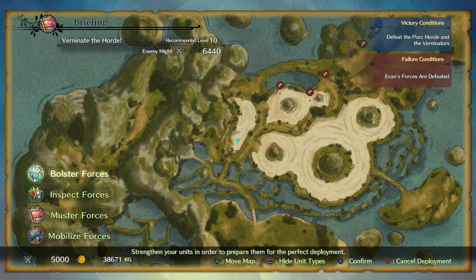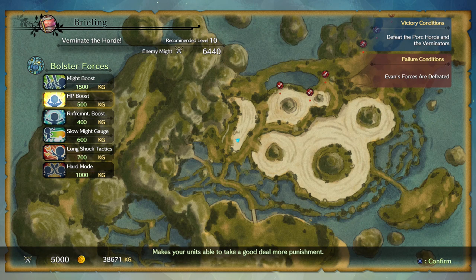Let's go ahead and start it. When you access the screen here, select Bolster Forces, and then you can go through various upgrades to help you out a little bit in battle. As you can see, they all cost a bit of King's Guilders. I wouldn't select Hard Mode since that will boost the recommended level to about 20-something. So only do that if you're doing this side quest a lot later on and want to increase the rewards. You can turn these boosts on and off, by the way, so you don't have to spend your money if you want to turn it off again.